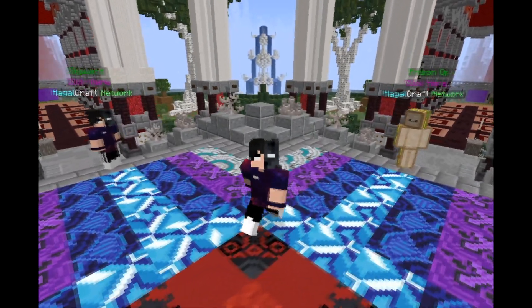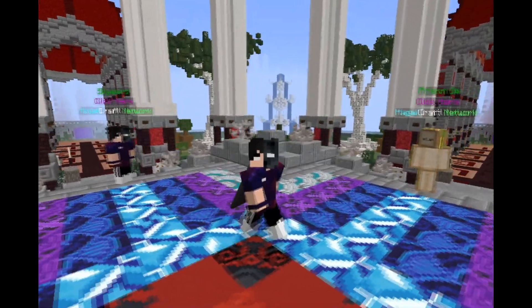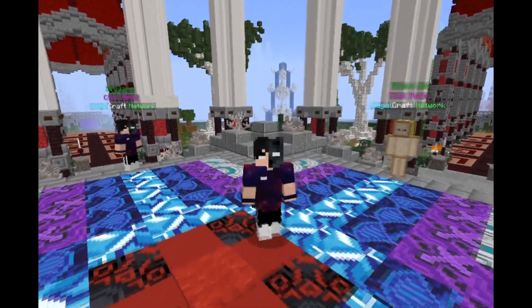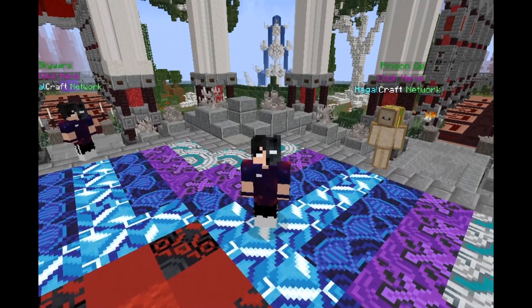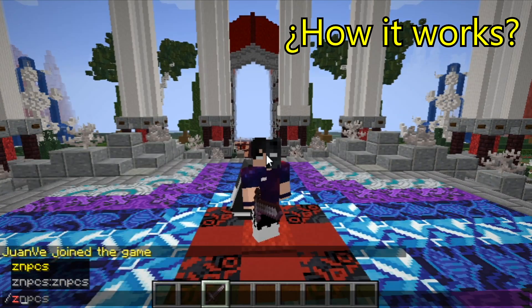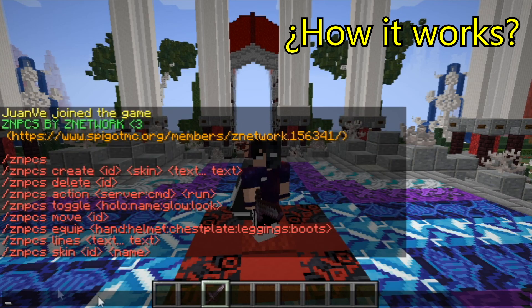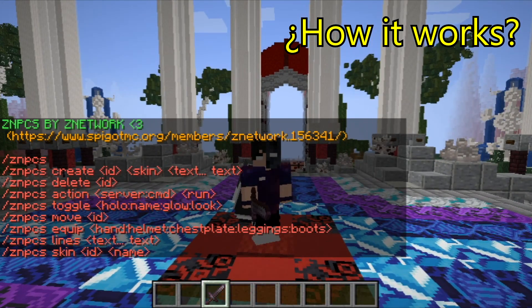It's also compatible with many plugins and many versions from 1.12.2 until 1.16.1. It works perfectly. Once you learn to manage it, managing this plugin is very easy and simple. The first thing we're going to do is type in our chat slash CNPCS and then it will pop out immediately all the commands that we can use. In the creation we will be able to add line text in colors.